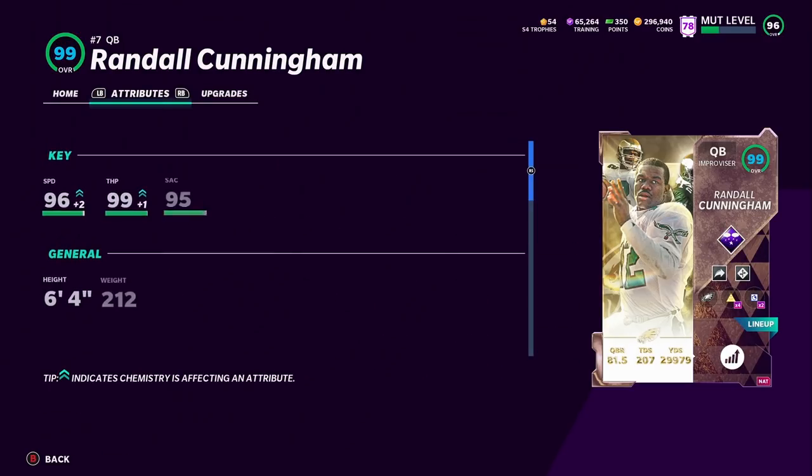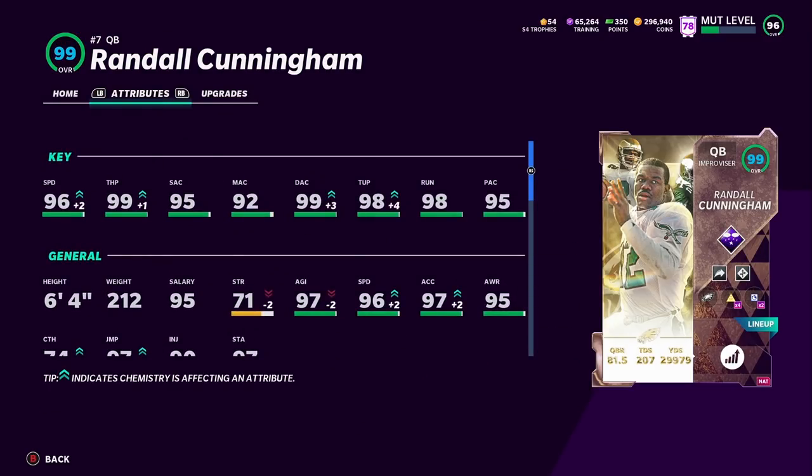We're going to use Randall — take a look at Randall. This is the card I've been waiting for. 96 speed, 99 throw power, 98 throw under pressure, 99 deep accuracy. He's everything you want — the ultimate weapon, Randall Cunningham.